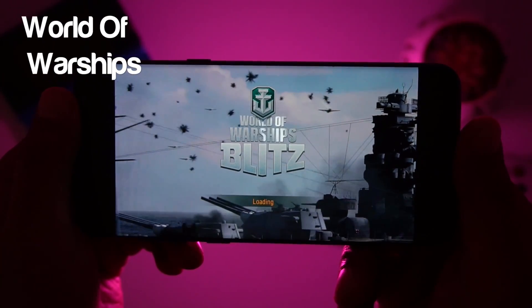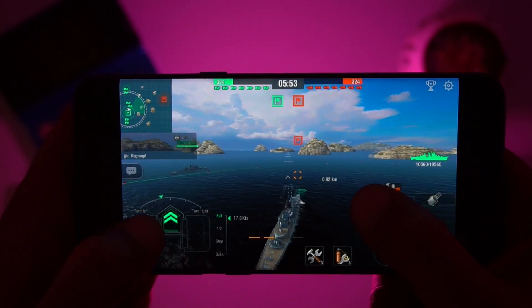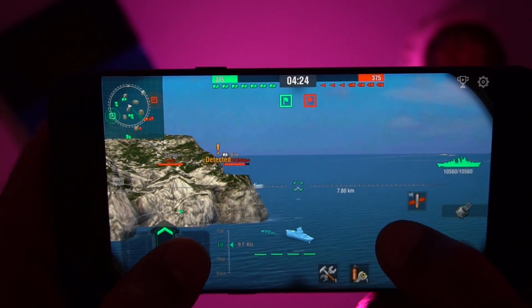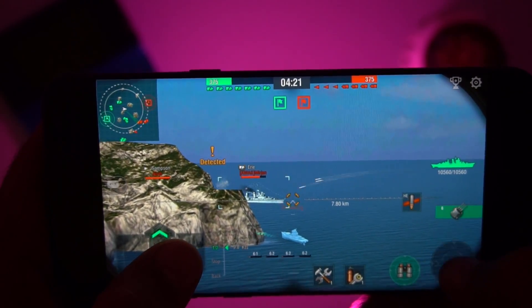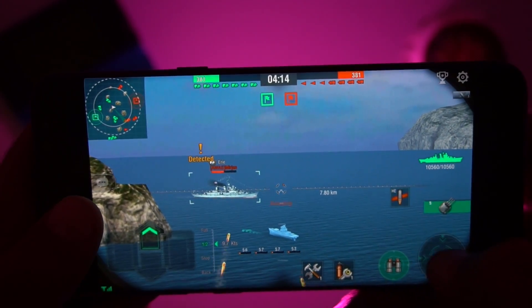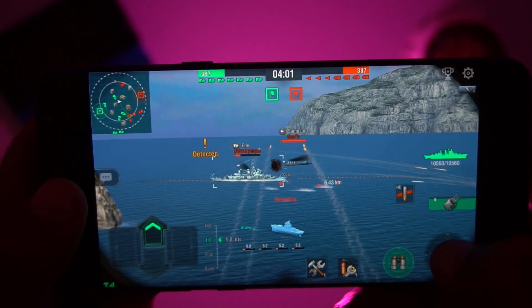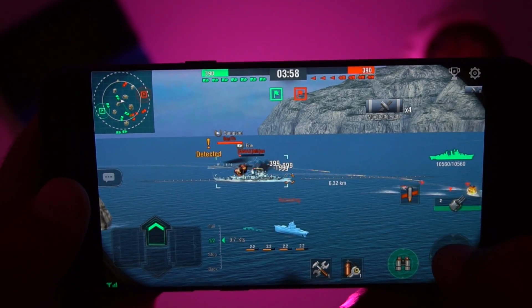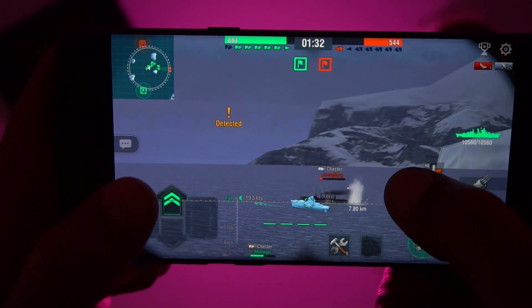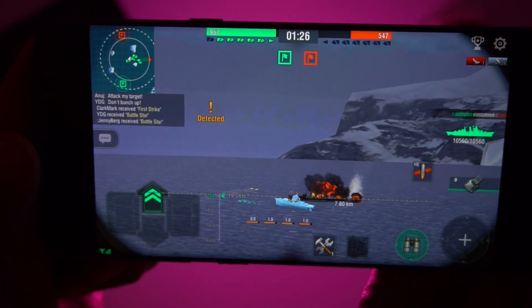The next game we have in our list is World of Warships Blitz. World of Warships Blitz is a free-to-play action game based on the PC version of World of Warships. The game brings the World War 2 action of PC to your mobile. Graphics and sound effects are both good. You can use a variety of ships such as battleships, cruisers, destroyers and even aircraft carriers, and jump straight into action-packed 7 vs 7 battles. The good thing is that it's a true free-to-play game — there are no timers, energy bars or fuel to fill up, and you can play as much as you want.